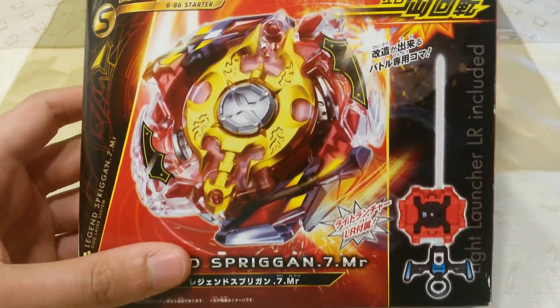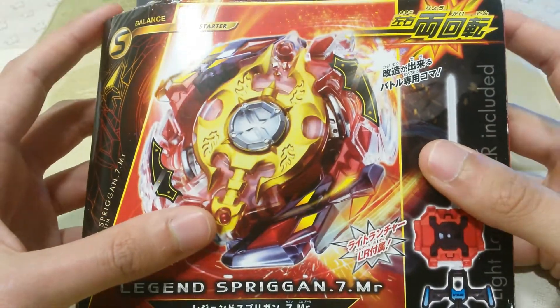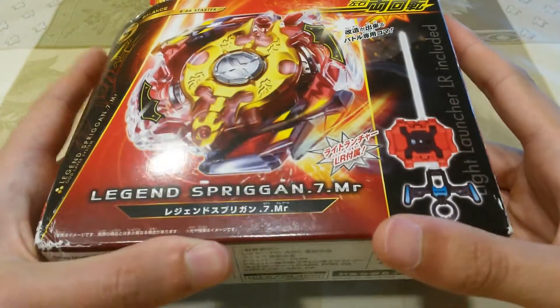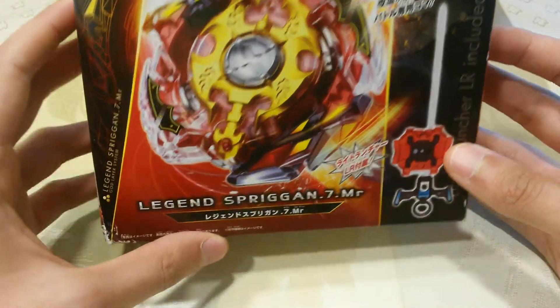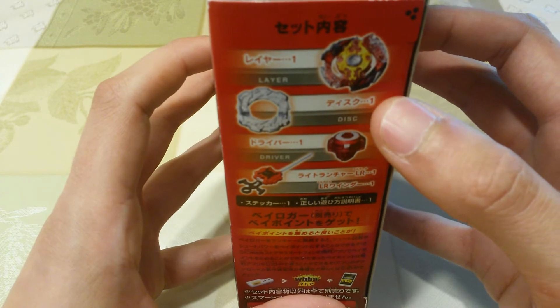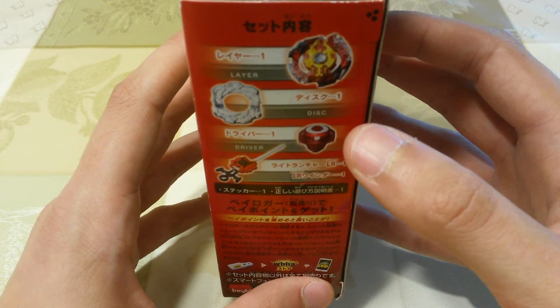Then he actually got me Legend Spriggan. He told me that it was sold out in stores, but when he was heading to get me Victory Valkyrie and Wild Wyvern, he told me they had them back in store and asked if he should get me one — and I said yes, of course. It's a really cool release, it has dual spin and comes with the LR Light Launcher. The layer looks fantastic. It also comes with Seven and Merge. Seven is one of the heaviest discs, maybe the heaviest. And Merge is just an R2F which has a stationary plastic chip. I can't wait to test that.